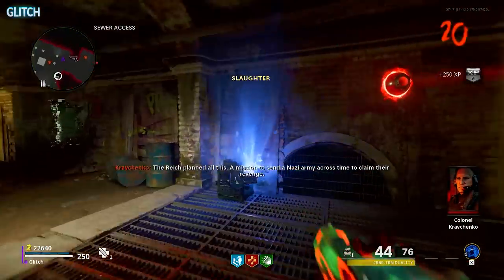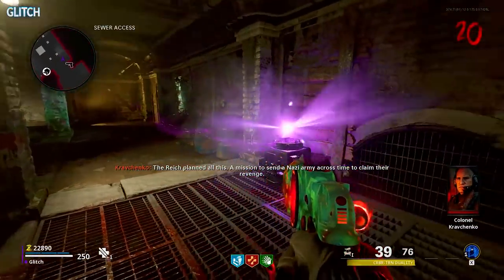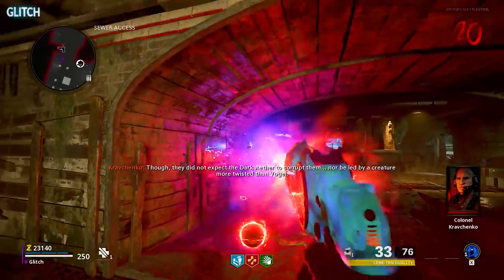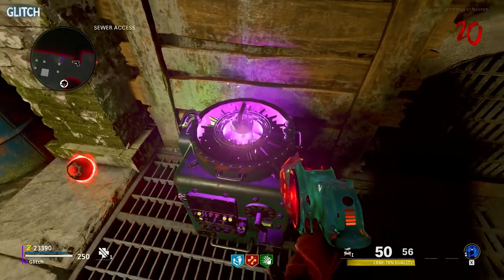After that, you must then throw down the essence trap you collected. Doing this will spawn three tempests. What you have to do is kill these tempests in range of the harvester so their souls are collected. They don't need to be extremely close for this, but they can't be too far either. Once you've got all three, the harvester will glow purple.